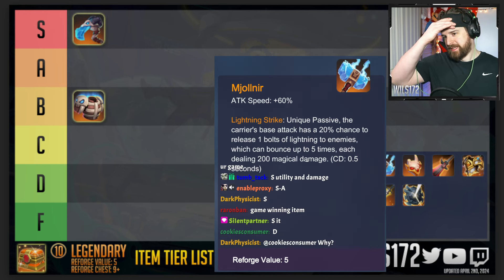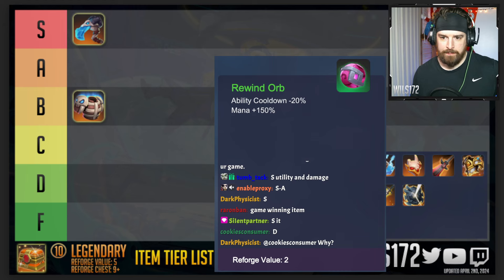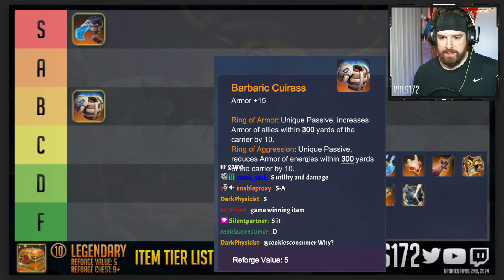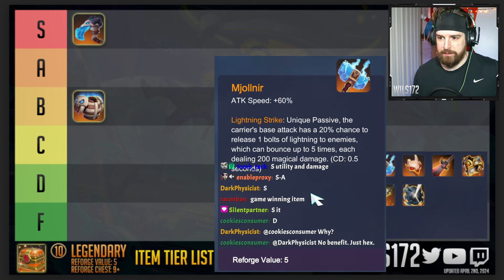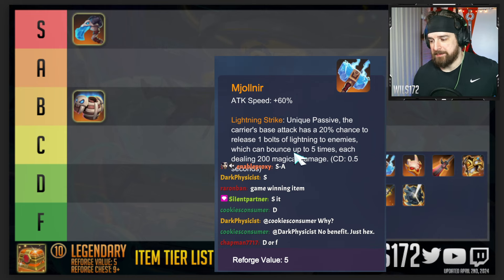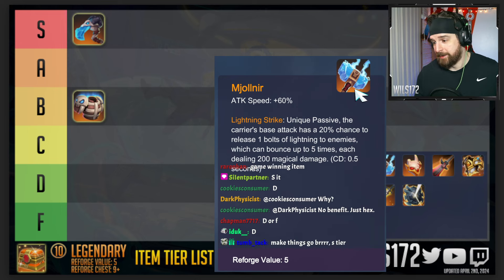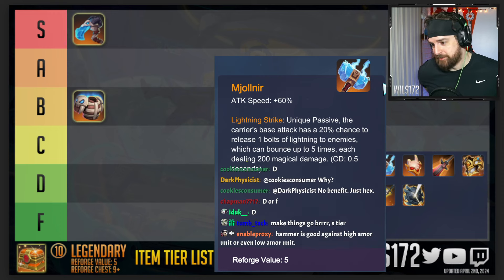Next item is Mjolnir — plus 60 attack speed, which is crazy fast. Compare that to Maelstrom which is plus 30, so you're doubling that. Its unique passive gives each base attack a 20% chance of releasing a lightning bolt that can bounce up to five times, each bolt doing 200 damage, so this could theoretically deal a thousand magical damage. Put this on something that attacks really fast — like Sacred Lancer, Abyssal Crawler, Shadow Crawler, or Sniper. Six hundred is where it's really, really good.